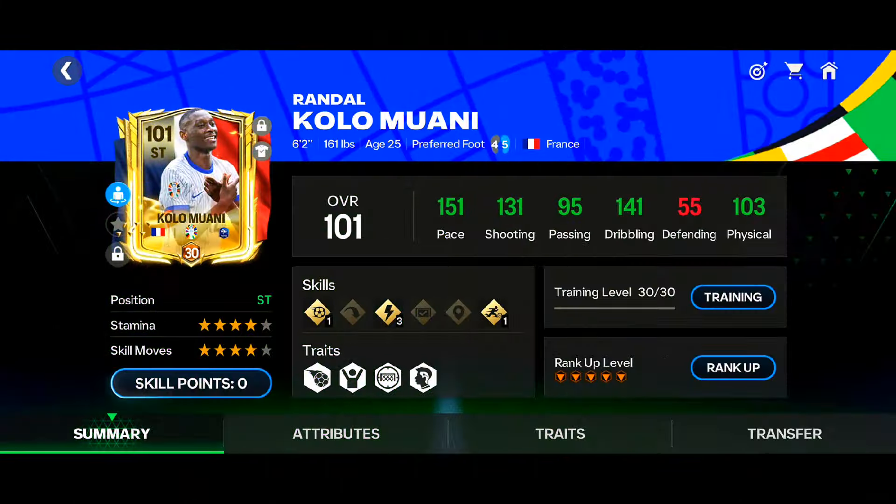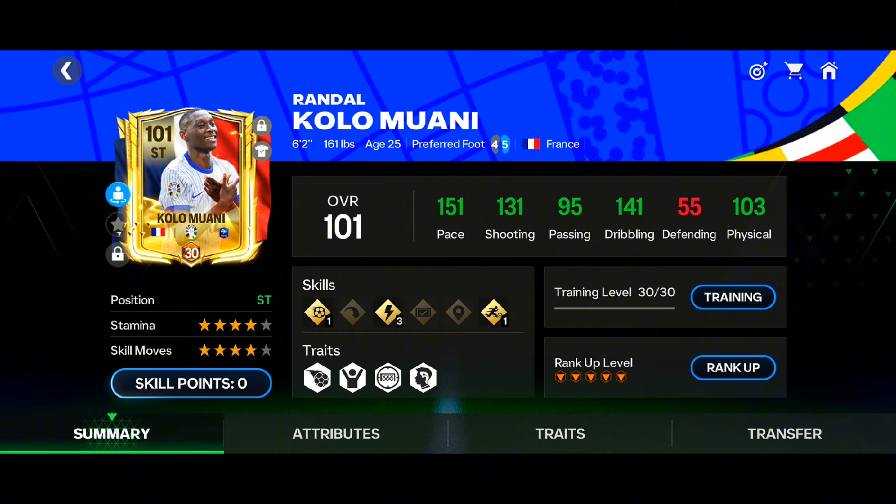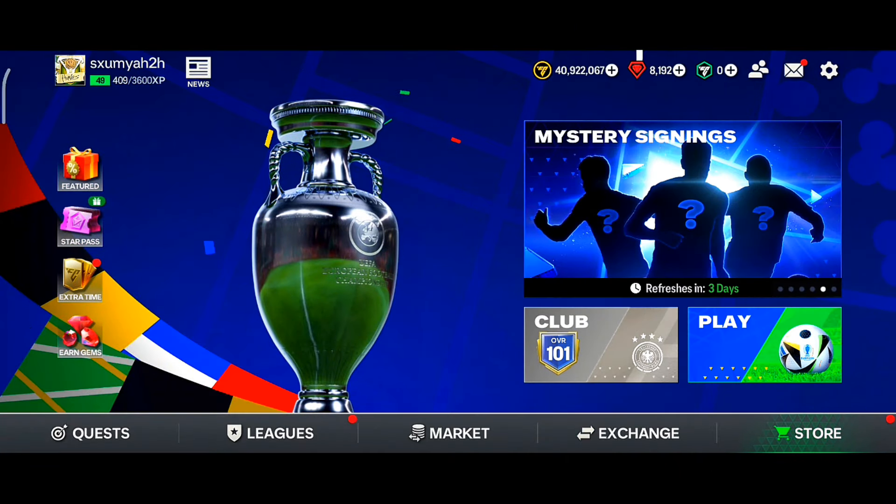So how is Kolo Muani in head-to-head? In my opinion he is a very good striker option. The plus points are pace, shooting, skill turns, and dribbling — all top notch. But don't expect great joystick movement because at 6'2" he feels a little clunky in close dribbling, similar to Haaland. The main downside is stamina — if you do lots of skill moves like heel-to-heel and lane change in the first half, after the 60 or 70 minute mark in the second half he won't have stamina to run with the ball.